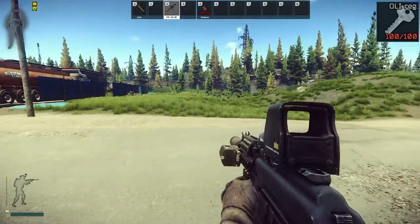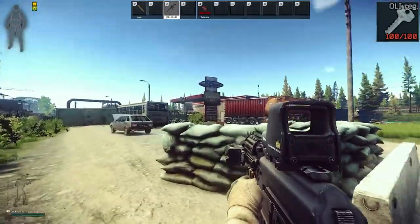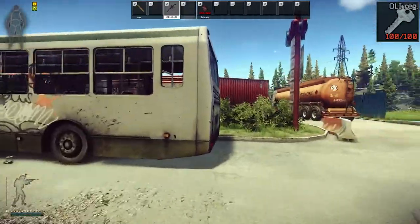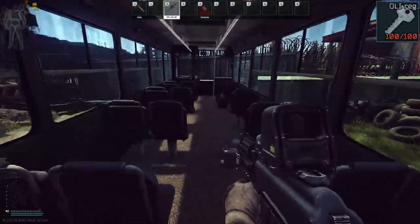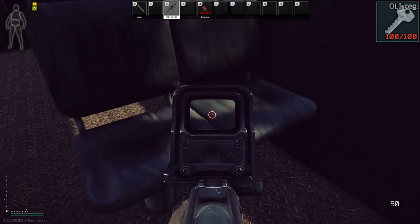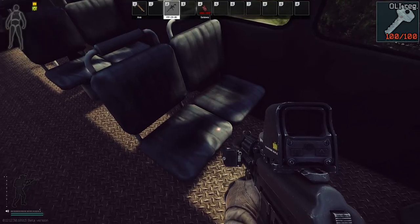Here we are on customs for the Goshen cash register key, over by new gas. Inside of this bus right here — if you go inside, it should be right here on the seat. It does not spawn 100% of the time, but it does spawn there.